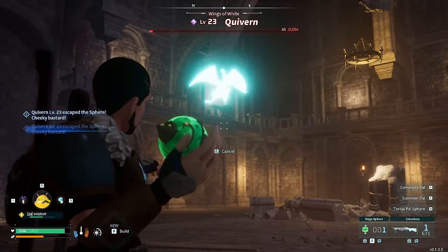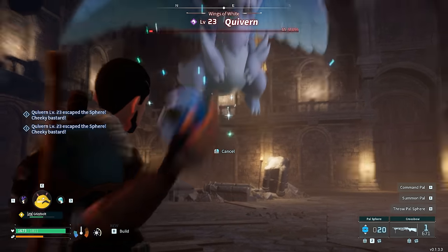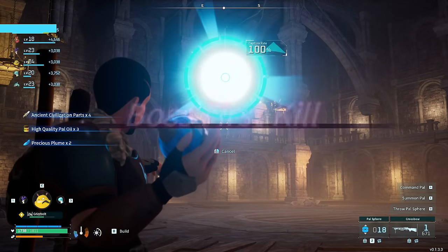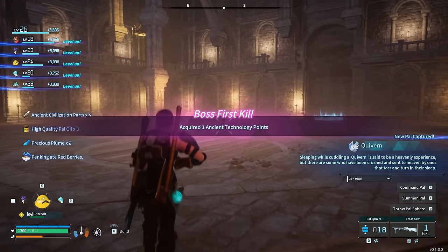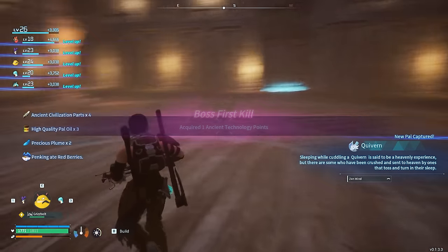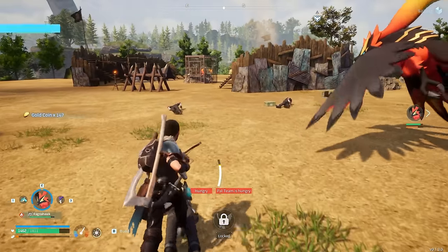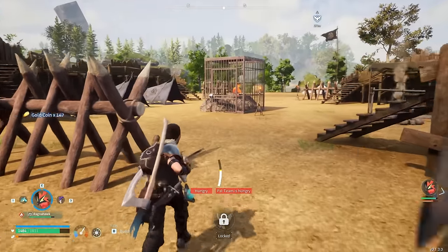There was only a 5% chance to catch Quivern. I used my very last Mega Sphere with a 15% chance, but it didn't work. I had 19 regular Spheres left, and eventually I managed to catch it — very lucky to do that because the chances were just so low. When you do the first boss kill you get Ancient Technology Points, which are very useful for getting great things like grappling gun recipes and feed bags.